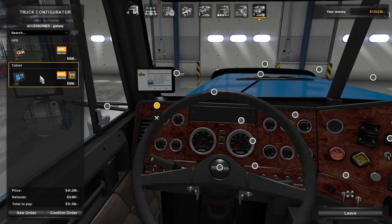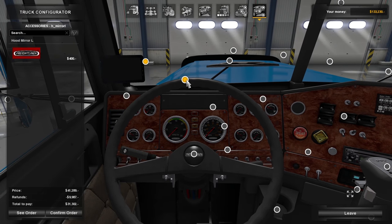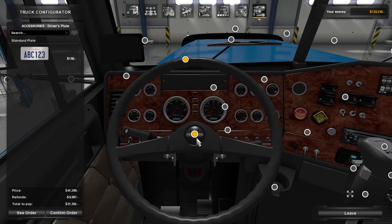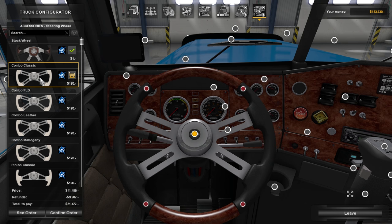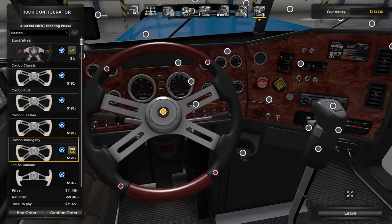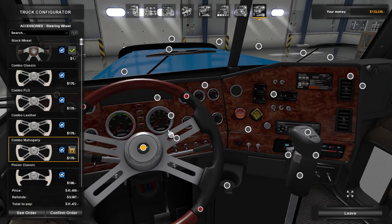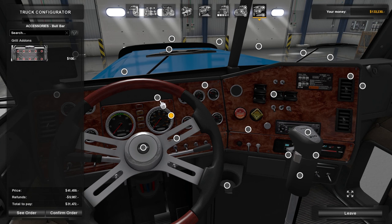We've got a GPS or a tablet — we're gonna go with GPS. We could use a hood mirror. You can put a name plate in there. Here are the steering wheels: stock, combo classic, combo FLD, leather, mahogany. I'm going to make this a mahogany tricked-out looking interior, so let's do that. You can change all the trim — tone down chrome, wide chrome, and so on.